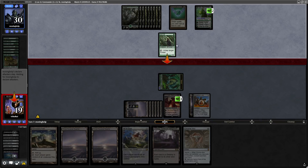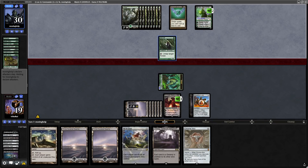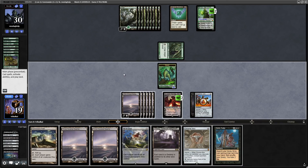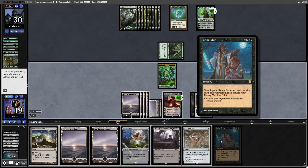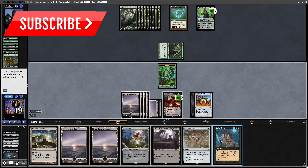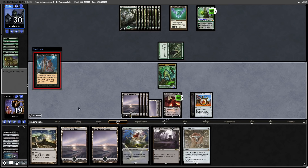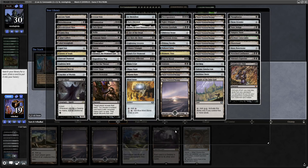They swing in at us — not at Ob Nixilis — but then pull back. Yeah, they are going in at Ob Nixilis as they probably should. Now a Grim Tutor. So it's Grim Tutor — does that put it into our hand? Yes it does. Let's have a look in our library and see what we can go for here. We don't have Exsanguinate. I think going for something like Karn would be good. Let's go for Karn Liberated — I think our opponent might struggle dealing with that.